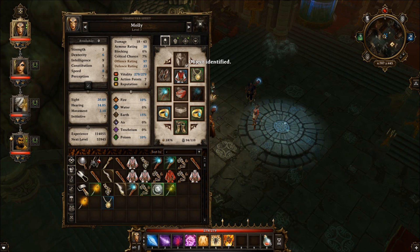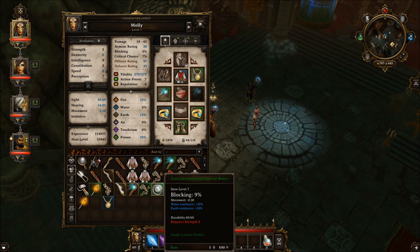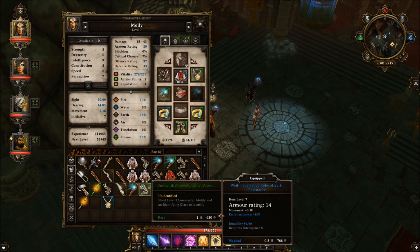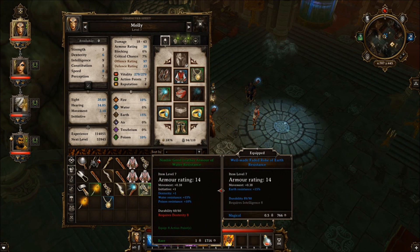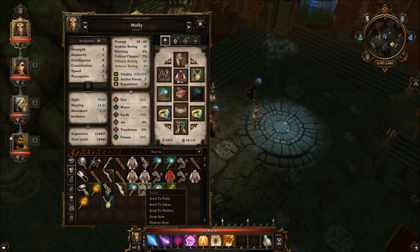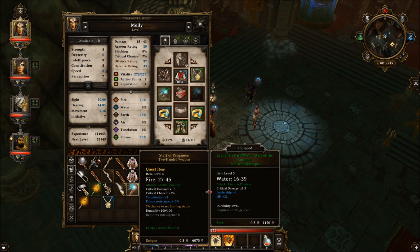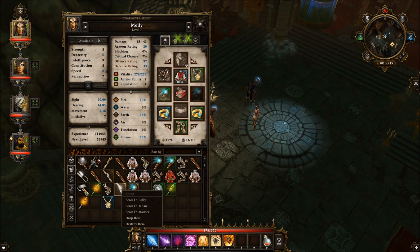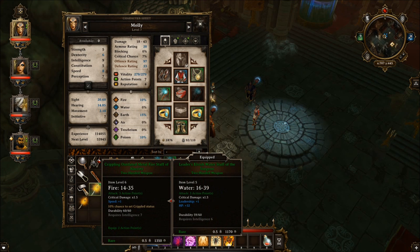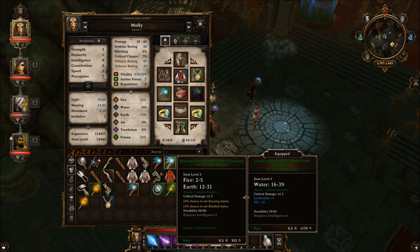Shields — we don't have anyone that uses shields. There's an item right here. We'll check in a sec. That's a nimble thing — Polly, hold that. What's this? That's a quest item. That goes to Polly because that's kind of badass. Oh no, I thought that was an equippable thing.